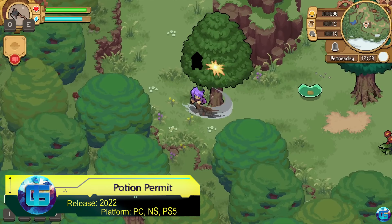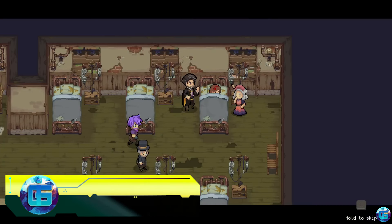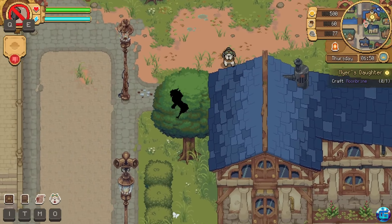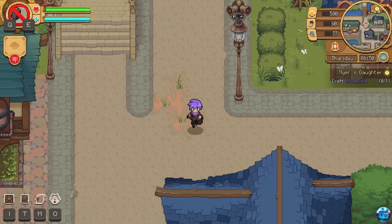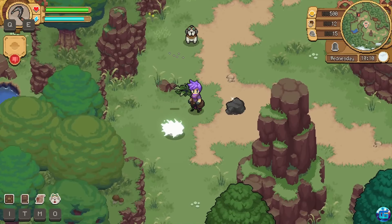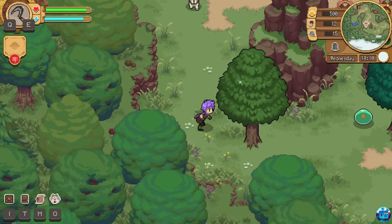Potion Permit stands out as an enchanting life simulation game with a focus on alchemy and village life. The game invites players to take on the role of a chemist sent to a remote village plagued by distrust towards outsiders. The game's premise revolves around crafting potions, diagnosing and treating villagers' ailments, and gathering resources from the environment.